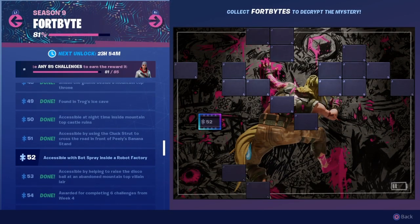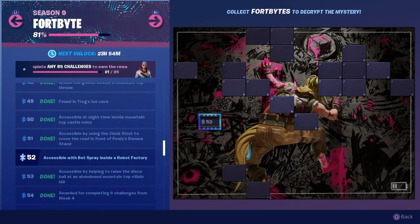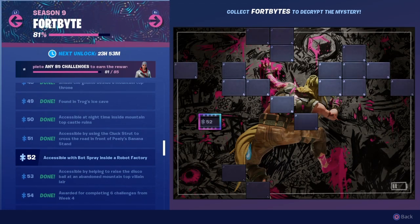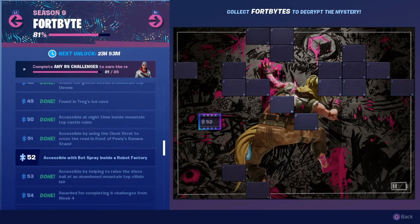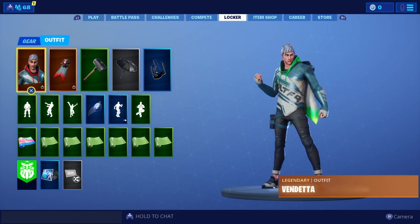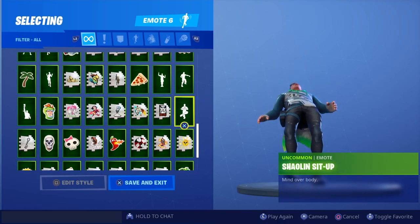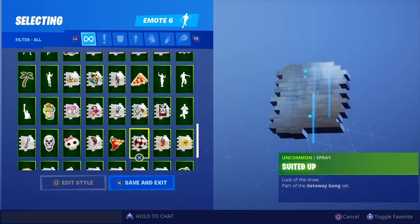With that being said, let's get to today's Fortnite. Today's challenge is number 52 — accessible with the bot spray inside a robot factory. That already tells us right there that the Pressure Plant is going to be renamed to the Robot Factory. Go to your locker, go down over to your right, and get the bot spray.